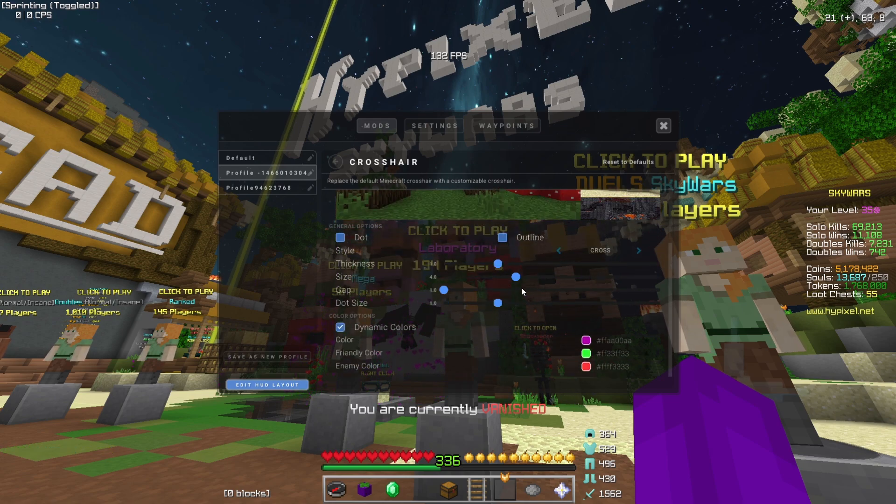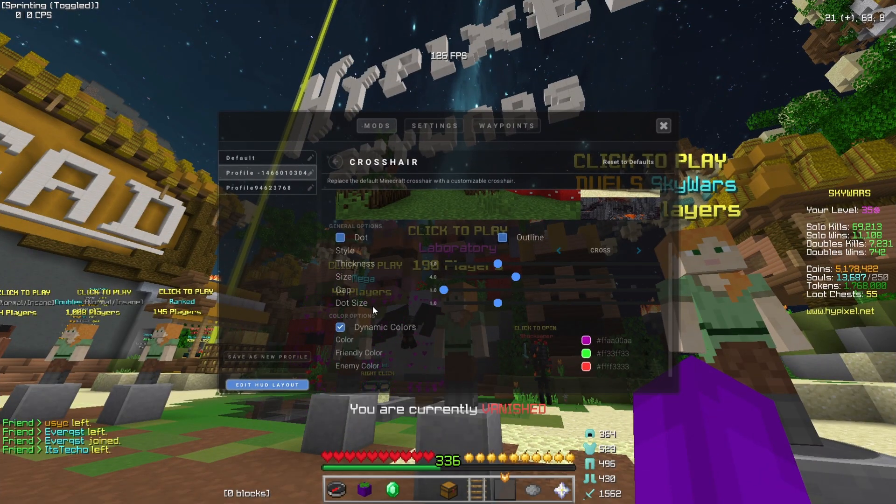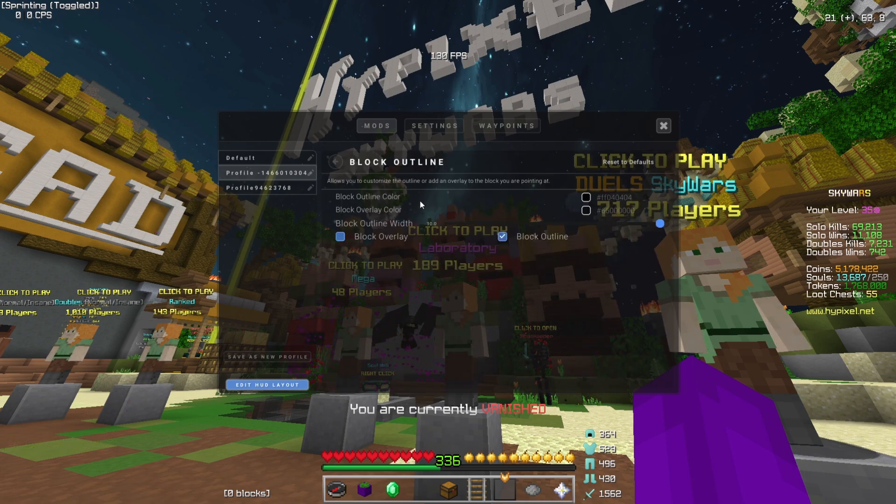Here's all my crosshair settings: I don't have a dot, I don't have an outline. In-line, my style is cross, thickness one, size four, gap one, dot size one. I'm gonna have to remember these numbers because people constantly ask me on stream. Then I have dynamic colors and those settings right there.